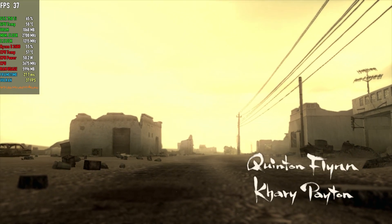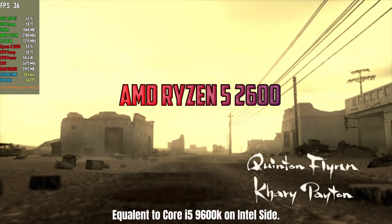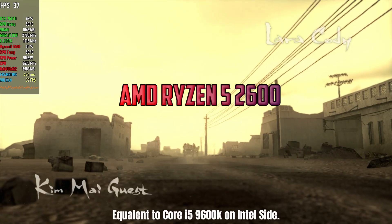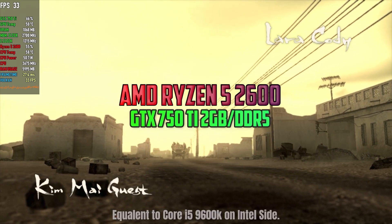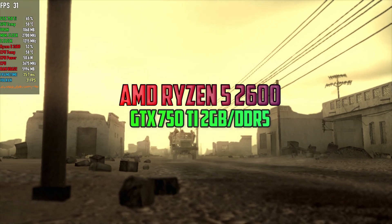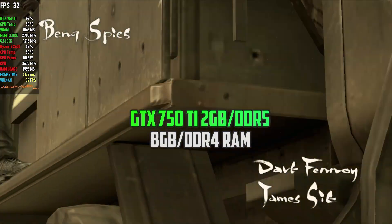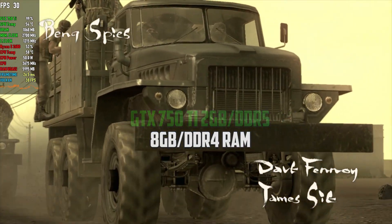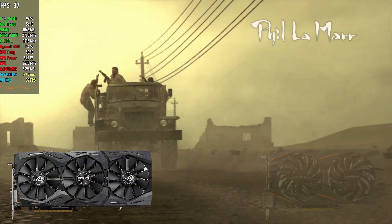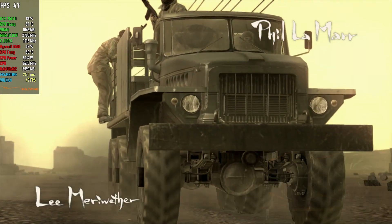My specifications: Ryzen 5 2600, a 6-core 12-thread CPU, which is more than enough to run the game on PC easily. The GPU I am using currently is the 750Ti 2GB DDR5, and 8GB of DDR4 memory. I highly recommend a better GPU for this game, especially an RX 580 or maybe a GTX 1060 for better performance.